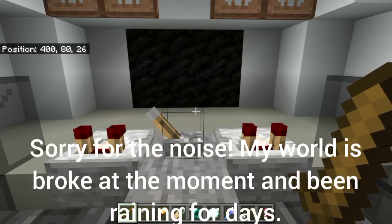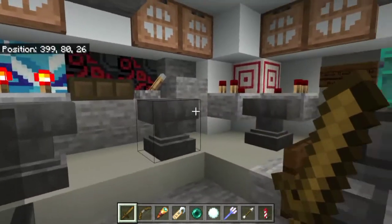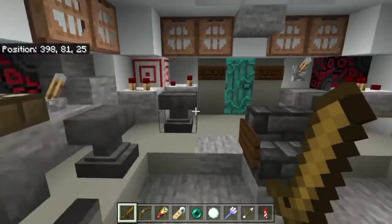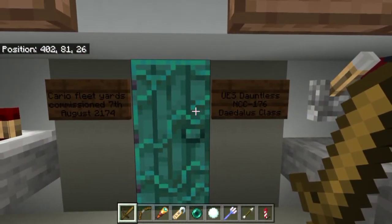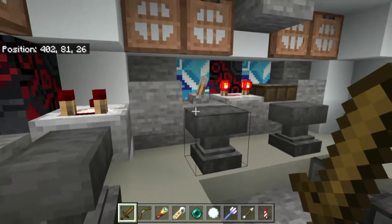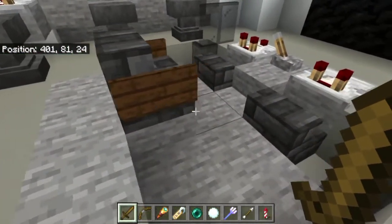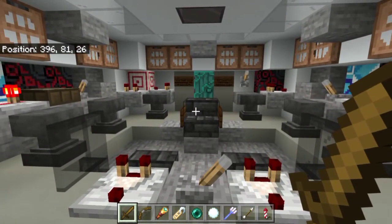Deck one is the ship's bridge. I'm sat a little ahead of the captain's chair right now. It's kind of like the original series bridge, just maybe a little bit smaller and less colorful. You can see the ship's nameplate here — Cairo Fleet Yard, USS Dauntless. There are various stations: helm, navigation, the captain's chair. I like this design of chair with the stairs and the sign.